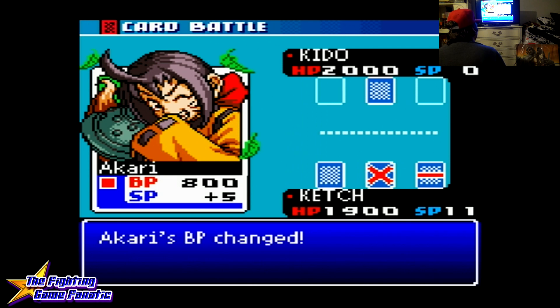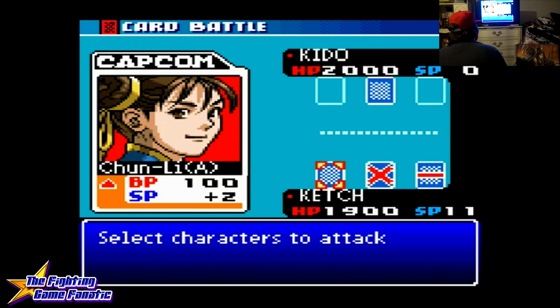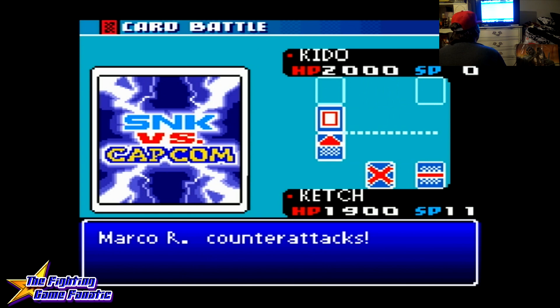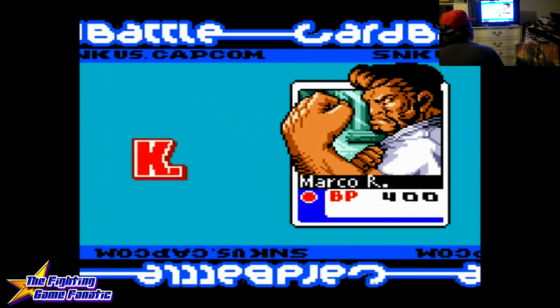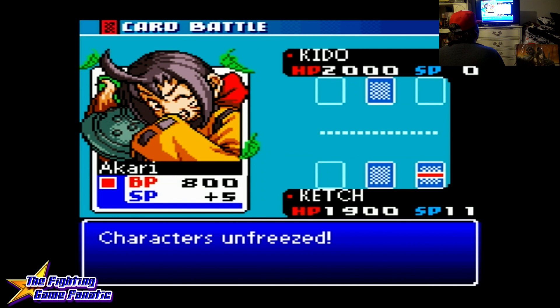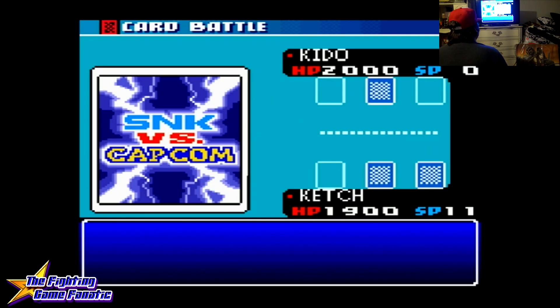I'll choose Chun-Li to attack again. Marco Rodriguez — he is from Garou: Mark of the Wolves, pretty neat. Yohanda makes you draw more cards. Omicron Saiki is really handy, so we're going to defend with Ikari.